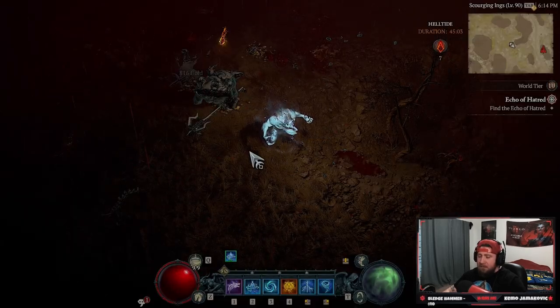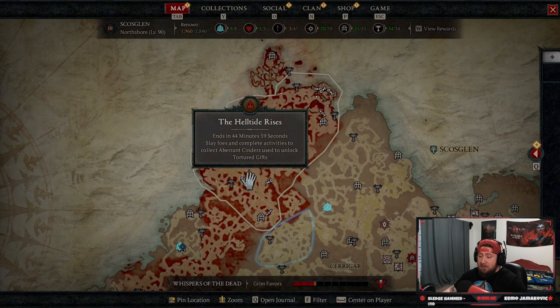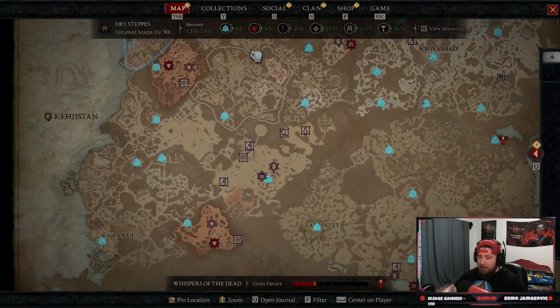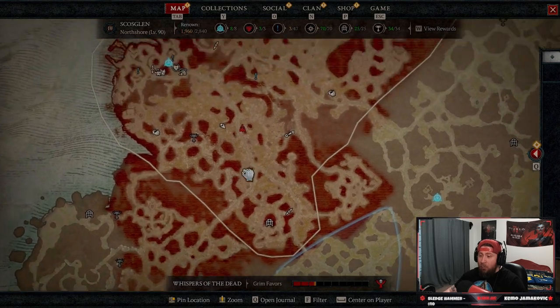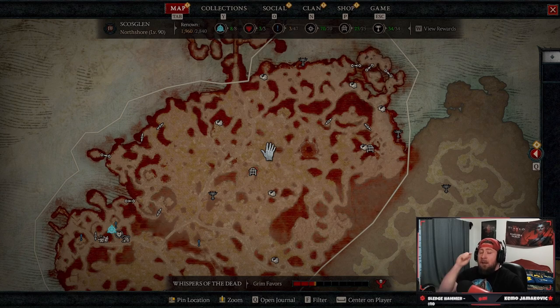It looks like we died and lost some of our cinders, but inside the hell tides you're only going to get a certain number of mysterious chests spawning each hour. We only have this small area to work with, but we could probably get two or three of them. It really just comes down to finding them. The map link will be down in the description.